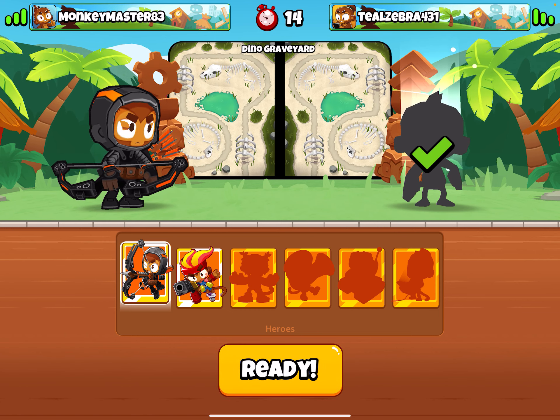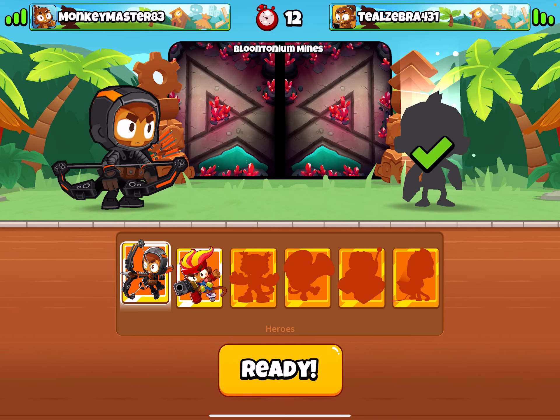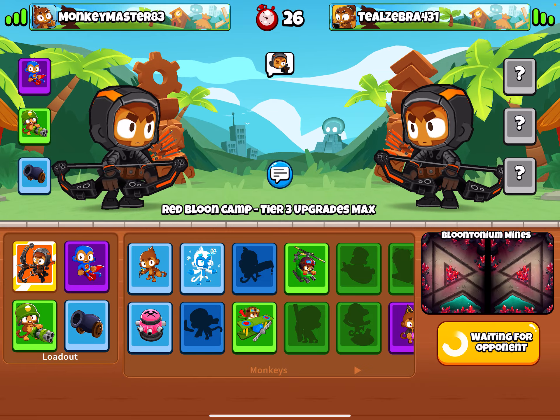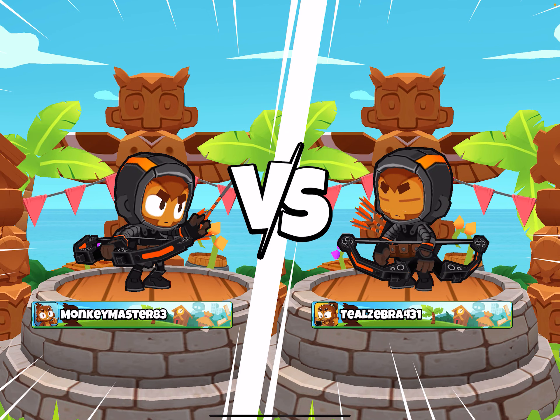It's unbelievable. Okay, we do not want the skeleton map, but we'll have to take it. I want the assault one, but it doesn't matter. We just need the other person to ready up — oh wait, it was me. Sorry, I'm dumb. Okay, here we go.